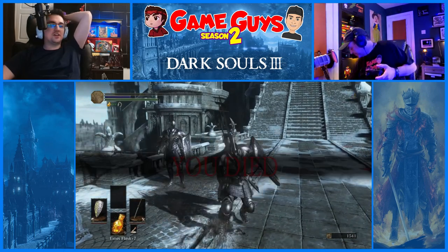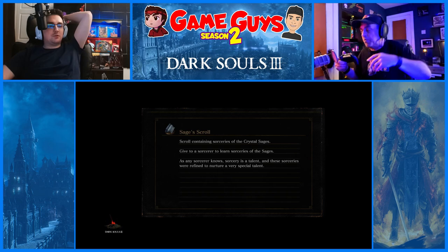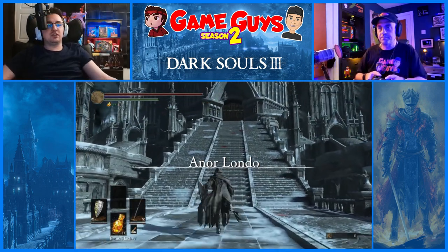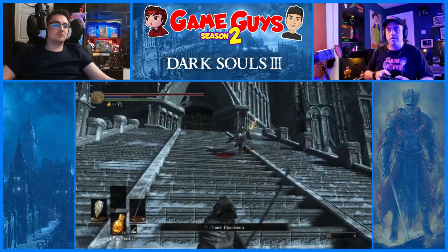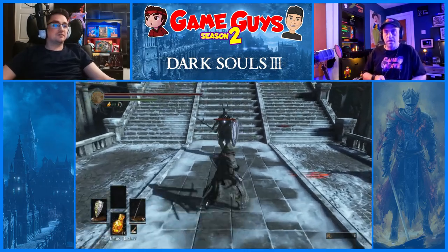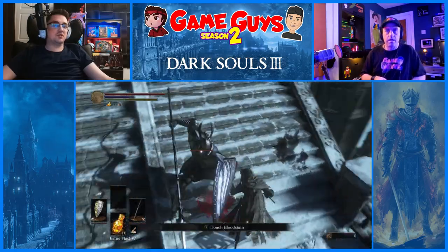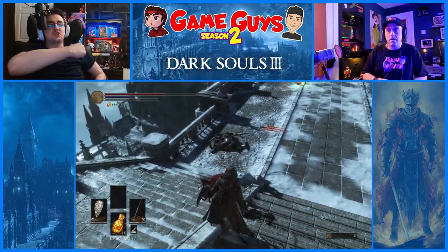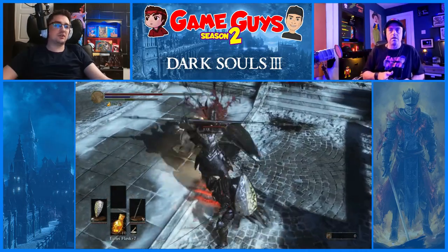Fight one at a time. I must have aggroed the other guy — I was too busy trying to get my estus out. The other guy was probably walking down the stairs naturally and stumbled upon the fight. They're both just programmed to go up and down the stairs, so the second guy will eventually show up. Be wary of the bigger man with the large halberd — stabbing motions can actually break through your shield guard if you're low on stamina. See how he breaks through your guard right there — that's what I wanted you to avoid.